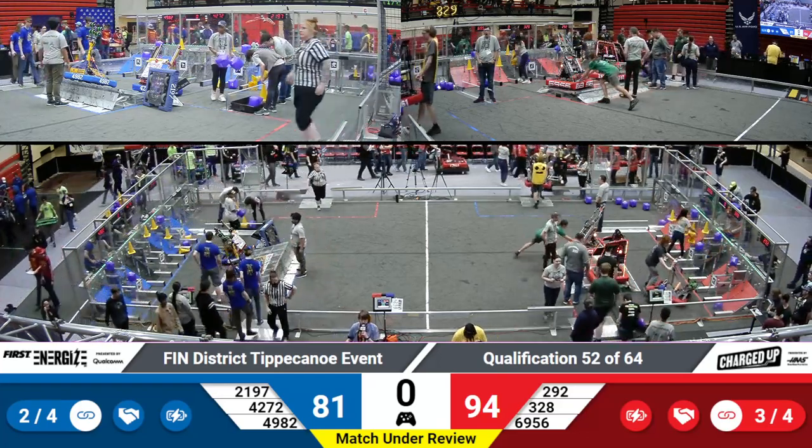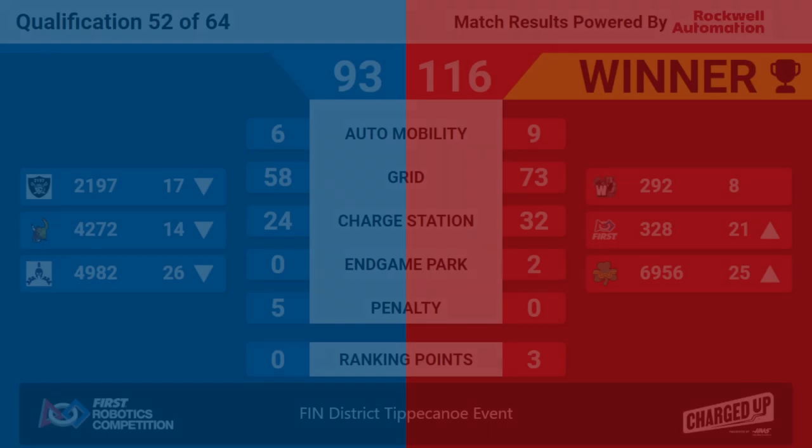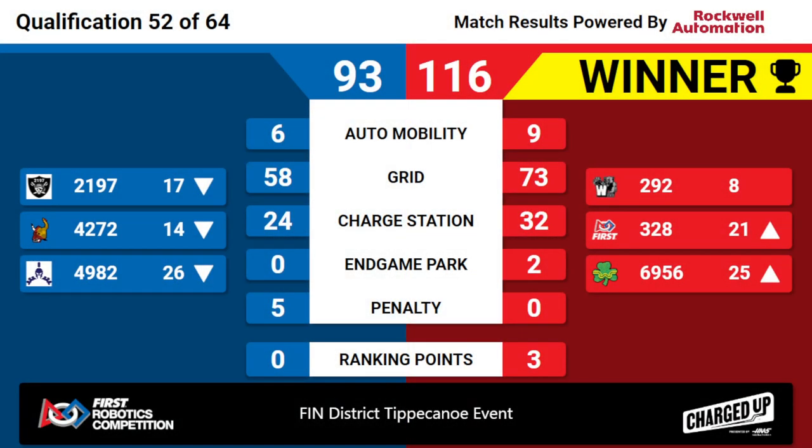Here are your scores for qualification match 52, and your winners are the Red Alliance with a score of 116, beating the Blue Alliance's 93, scoring lots of points in the grid and charge station for both alliances.